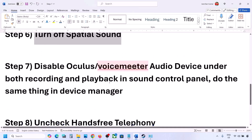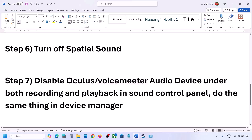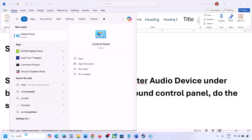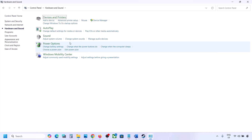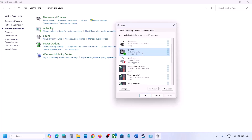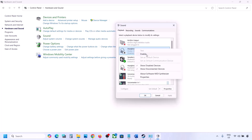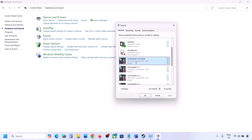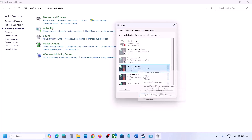If you have applications like Oculus or VoiceMeeter or any other virtual audio device, disable them in Sound Control Panel. Go to Control Panel, Hardware and Sound, then Sound. The speaker you are using should have a green tick. For others, like an Oculus headphone or VoiceMeeter, right-click and disable them. You can always re-enable them later by right-clicking.